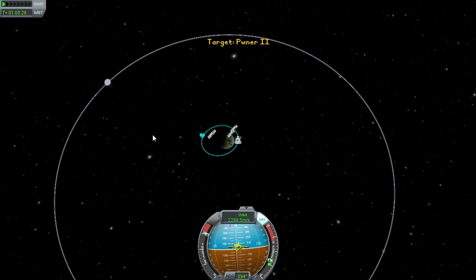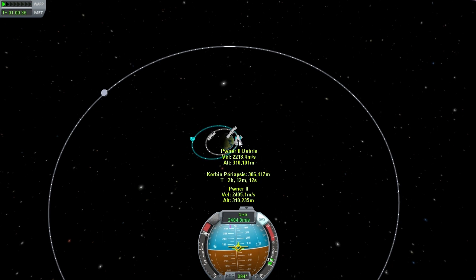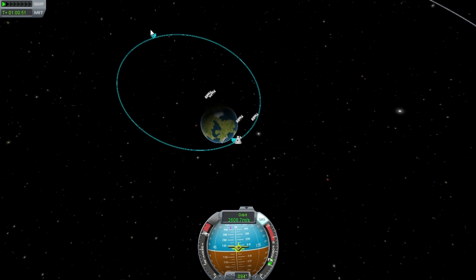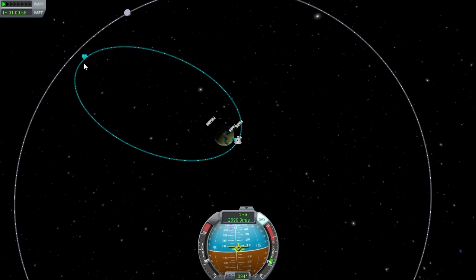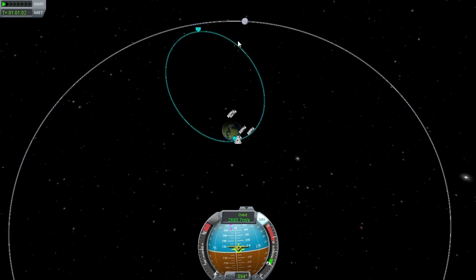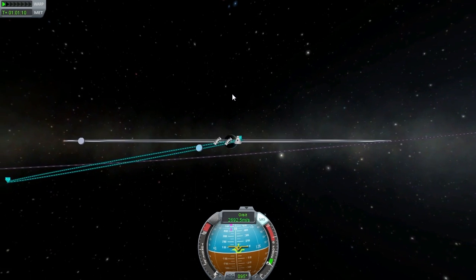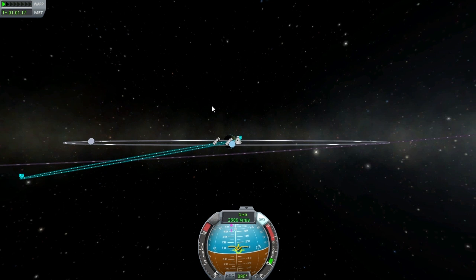Head back over to the map. The apoapsis is the highest point of your orbit. The periapsis is the lowest point, and so you can hover over those to see in meters how far those are from the planet. What we're doing right now is sitting at the periapsis to increase the apoapsis of our orbit. It's getting close so I'm going to start slowing down a little bit — and there we go. Oh no. I didn't realize that our orbit had an inclination. That's silly, and also a problem.